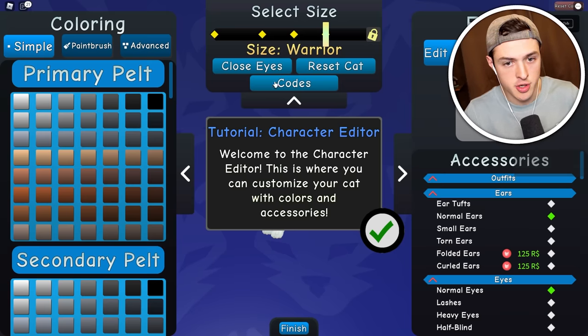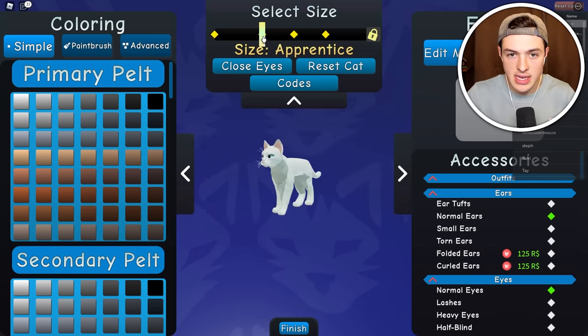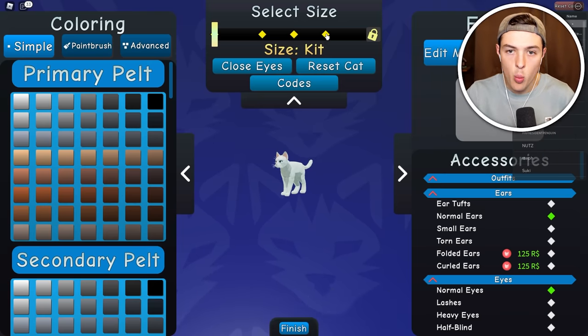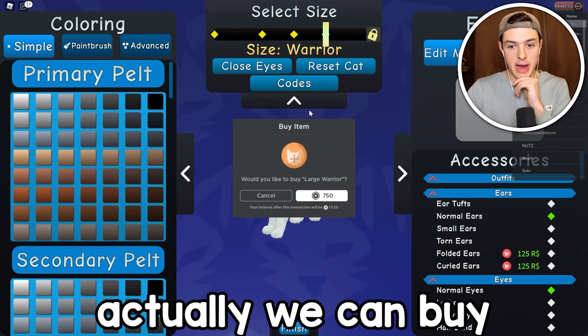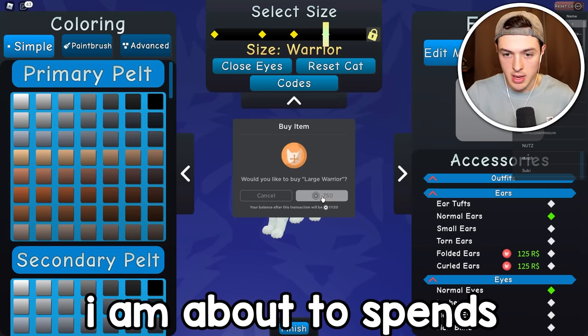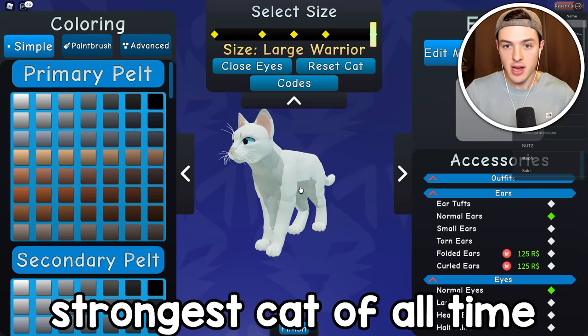Tutorial — I do not need this. So we can change the size of our cat. We can go little tiny kitten. I think I want to become a kitten and then work my way up to a warrior cat. Actually, we can buy large warrior. Make sure you guys smash like on this video because I am about to spend so many Robux today so that I can become the strongest cat of all time.